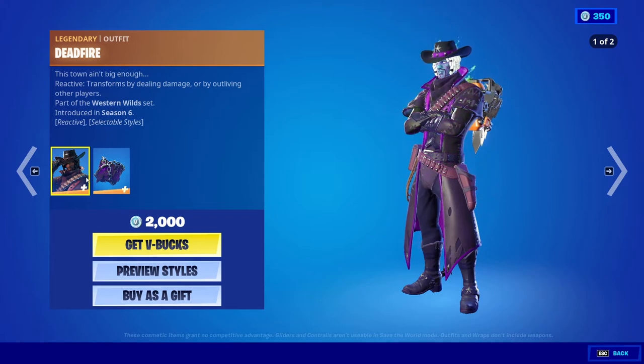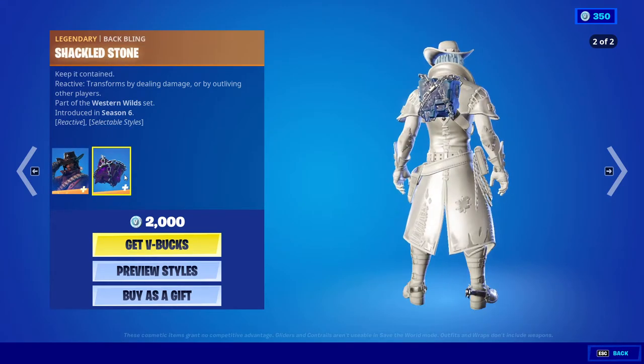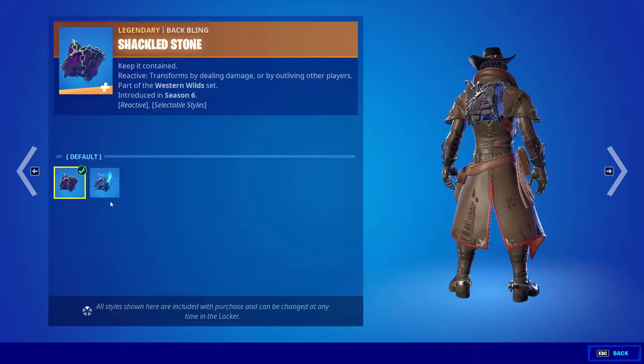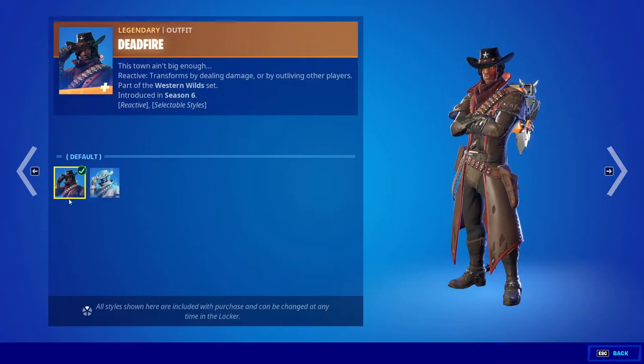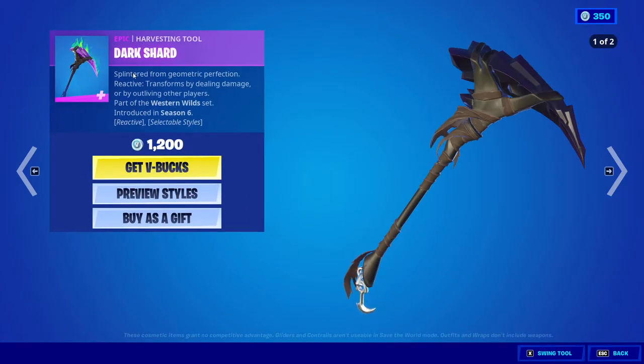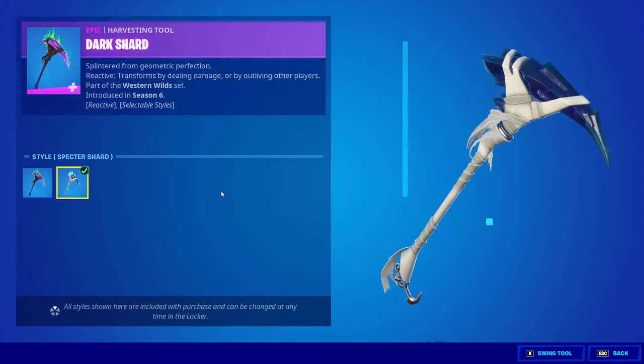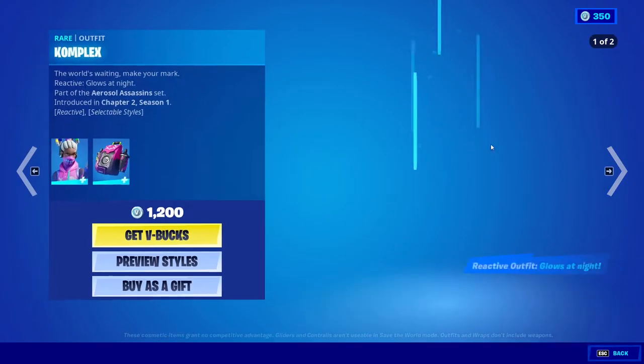Next we got Dead Fire back in the item shop with the Shackled Stone back bling — cool, 2000 V-Bucks. Looks nice. We also got Dark Shard, 1200 V-Bucks from Season 6, with two different styles.